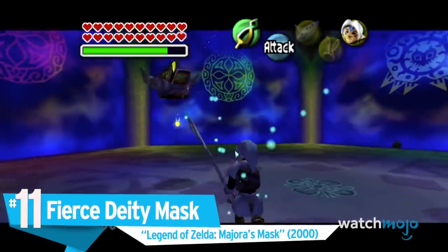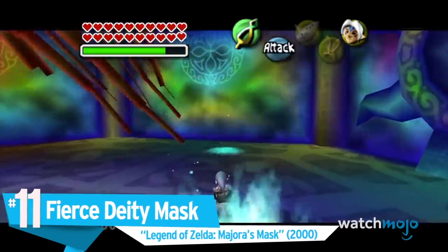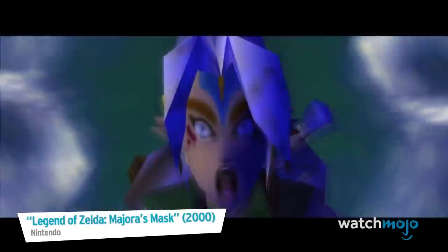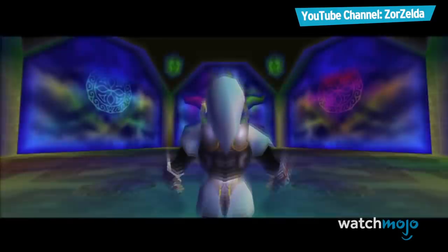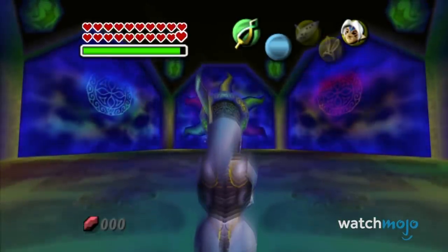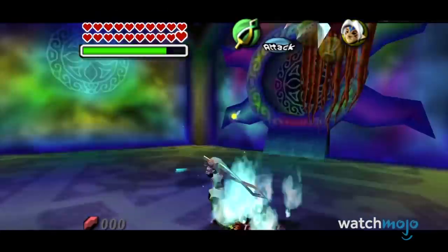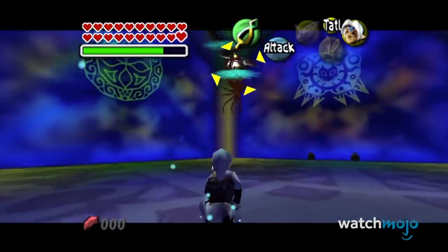Number 11: Fierce Deity's Mask from The Legend of Zelda: Majora's Mask. Tracking down this slick piece of kit turns the usually mild-mannered Link into the awesome avatar of the Fierce Deity God.